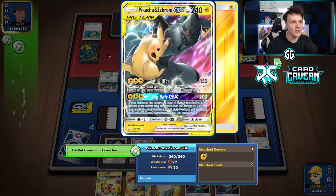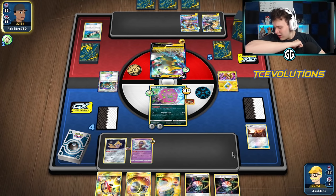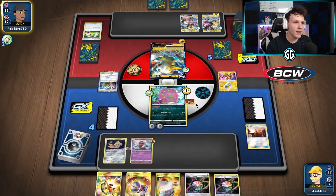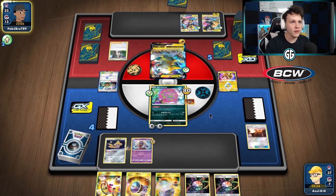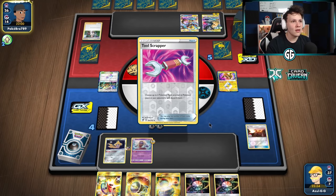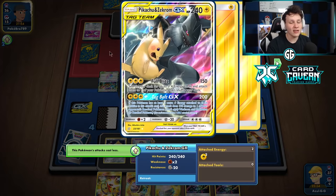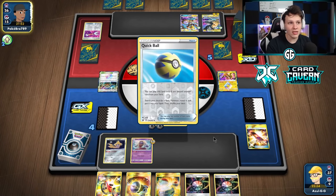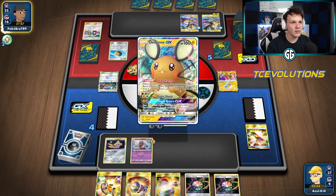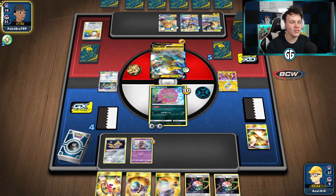We could even try to get a knockout on the Pikarom with the Great Catcher, get Buzzwool set up. One thing I'd liked in Spirit Team-Up that Wambolt isn't playing is the Blacephalon GX — it can be really good to win games in awkward prize scenarios, like here where we knocked out Dedenne for two prizes and could potentially knock out Pikarom next turn for three prize cards with Burst GX. That's definitely something missing from his list; the Buzz Mosa is nice but Burst GX is also super good.